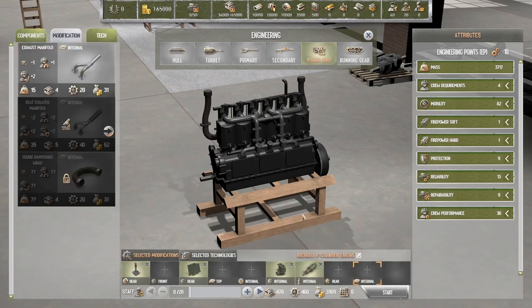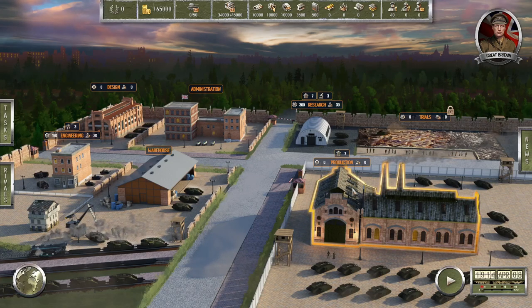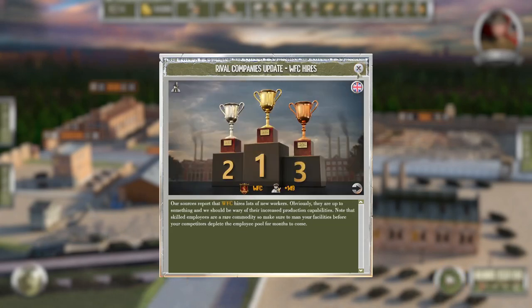Yes — okay. Three days, start — yes, go. All right. Okay, resource prices decreased, so that is great.